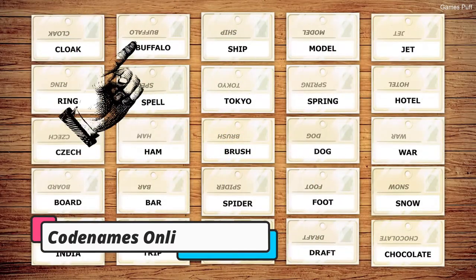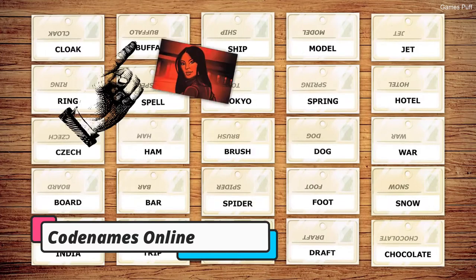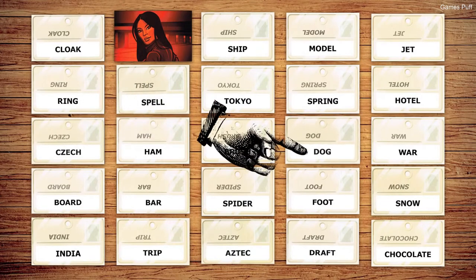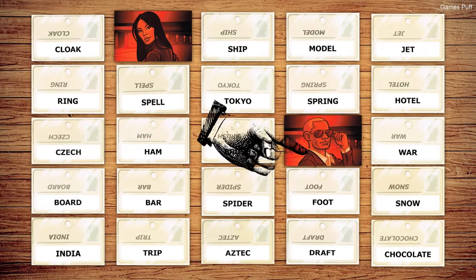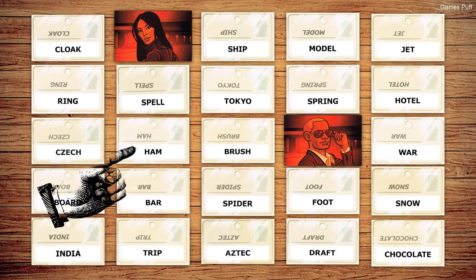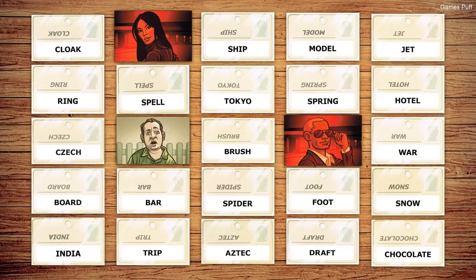Next up we have Codenames Online. Secret identities are the focus of Codenames Online, a word-guessing game. On the table are a variety of cards, each with a term associated with it. The Spymaster offers a one-word clue, and one of two teams' operatives tries to guess the term associated with it, which also happens to be linked to a hidden identity. When one side obtains all of the identities or makes contact with an assassin, the game is over. When a team comes into contact with an assassin, they lose.